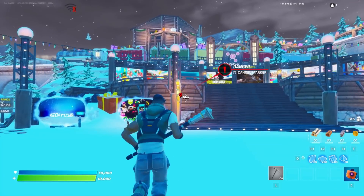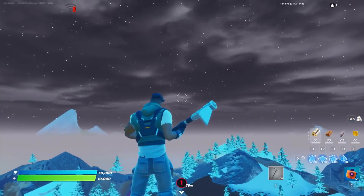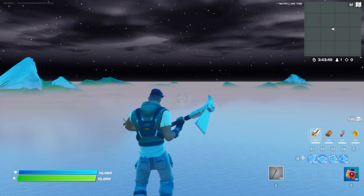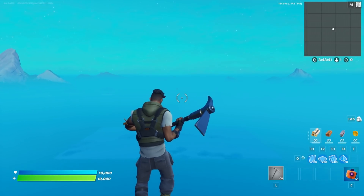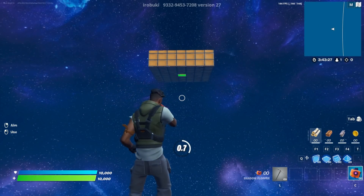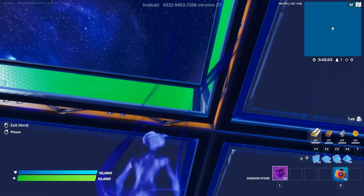Once you return to the creative hub, go right in front of this lamp post, then double jump to fly. Fly your way over past the barrier and into the island.